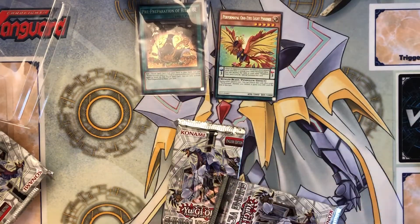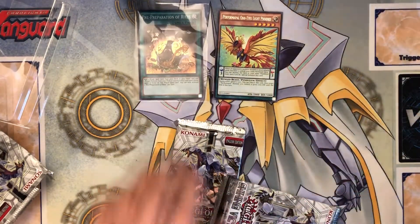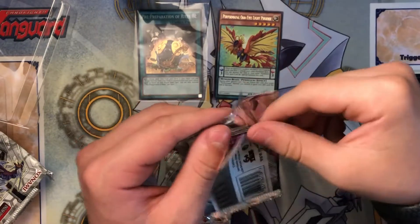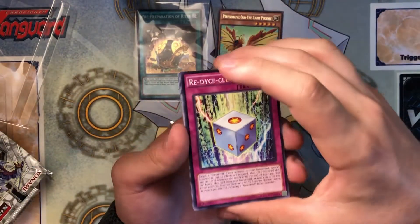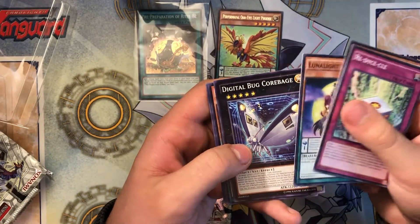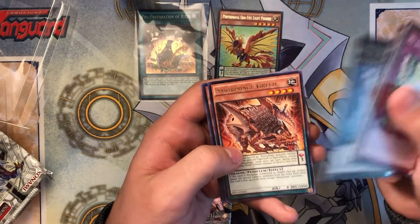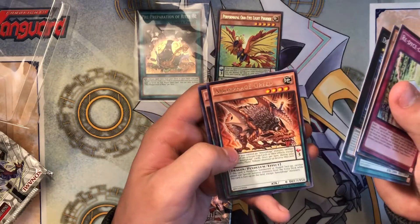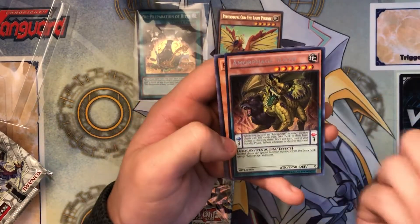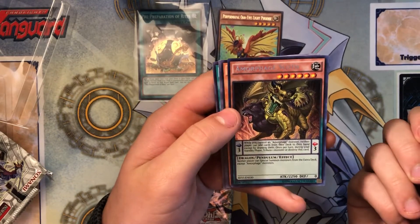Let's put the rare up here too. Actually this rare is pretty cool, in my opinion. Come on, give me something worthwhile. Digital Bug Core Bag. Armor Fog Greed. And we did get a secret rare — there it is! Armor Fog Sloth.